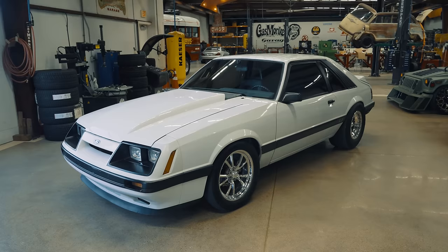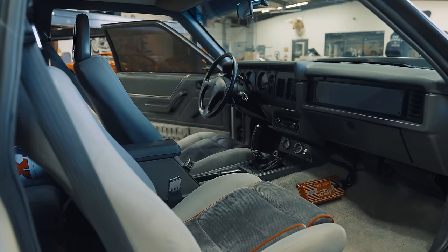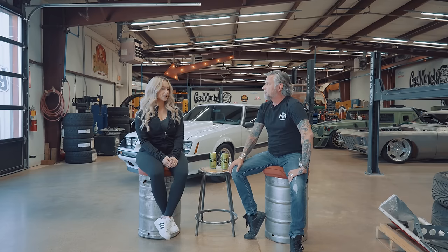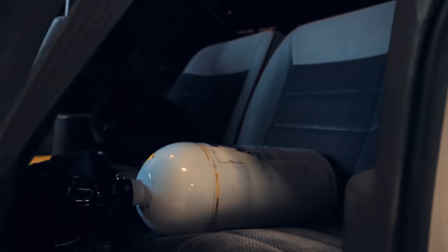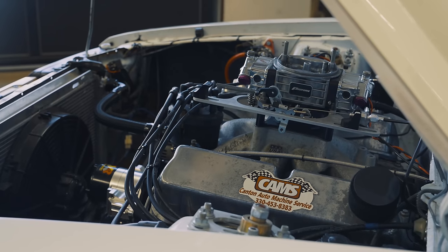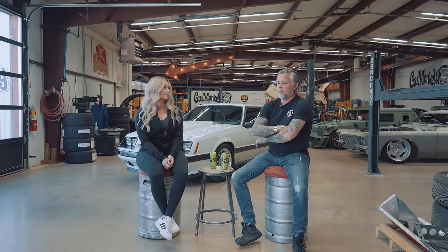Even these old Fox bodies - what is this, an '86? Yeah, '86. How fast is it? The fastest so far in the quarter mile is a 10.08 at 140. It's a street car, so it's not as consistent as it should be. We just put a Liberty face-plated TKX in it so it gets into gear every time now, but before that second gear synchronized wasn't happy.